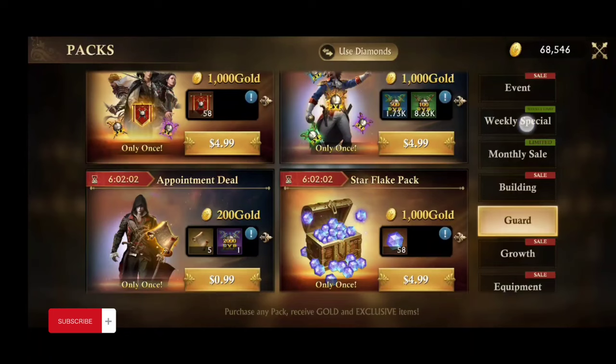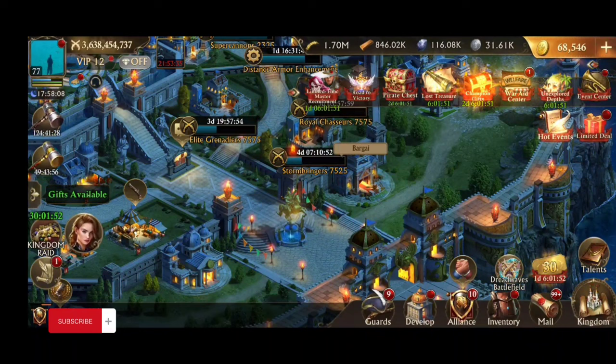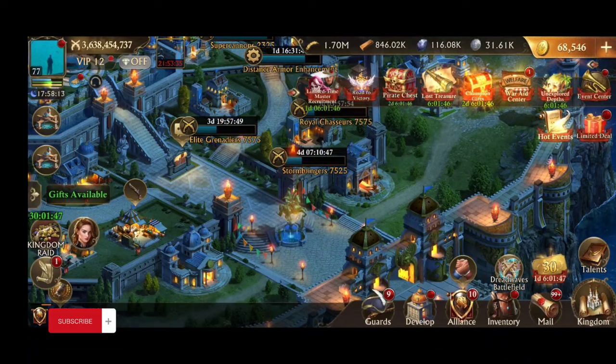Make sure you know the right places to spend your money, because Guns of Glory will get you. They always tell you how you're 'saving 500%' by doing something, or they just put big numbers up there. Those are all the ways to get recruitment banners.